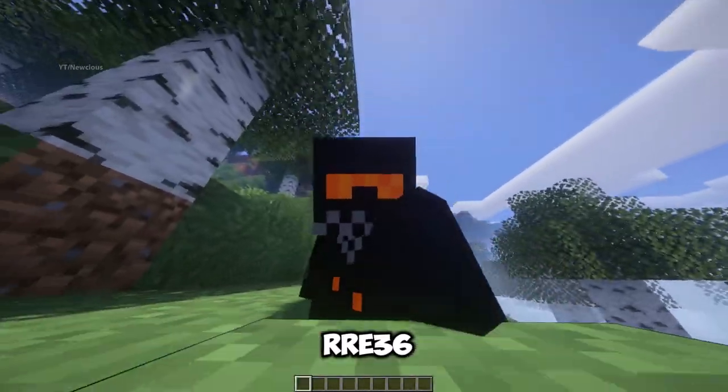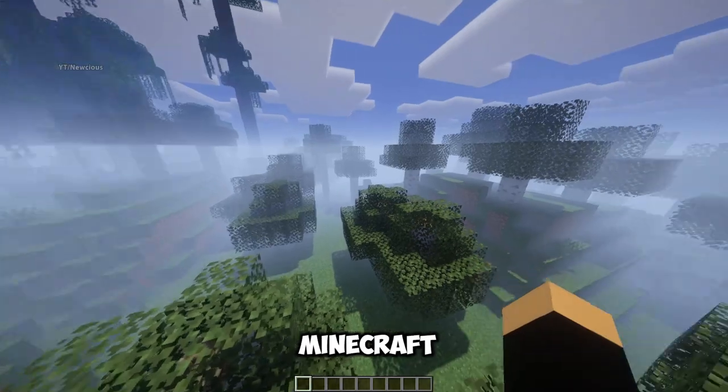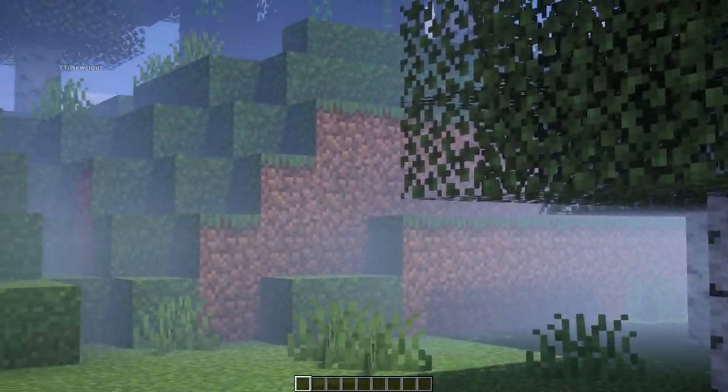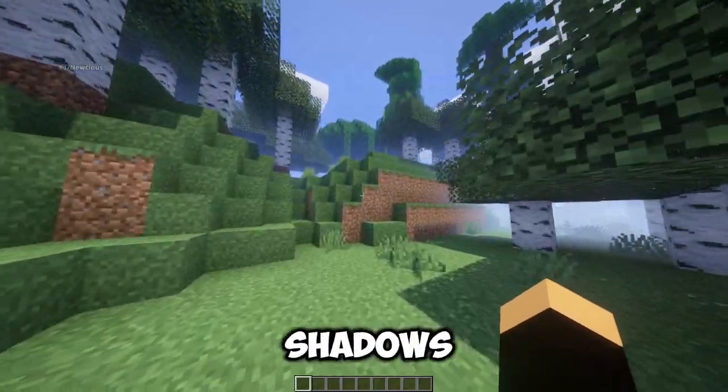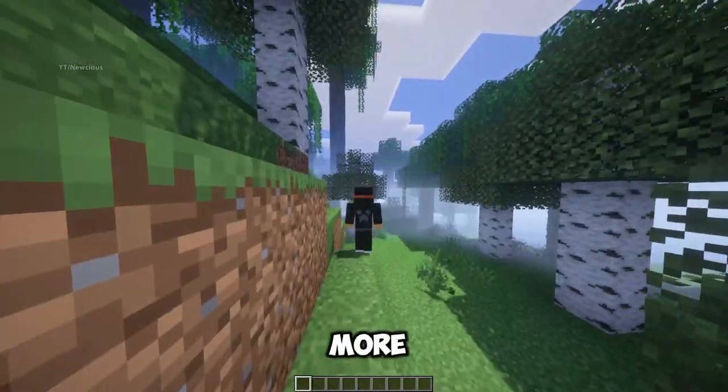Vanilla Plus by RRE36. This shader is perfect for players who do not want to change the look of Minecraft too much, but still want some subtle and distinct improvements. Vanilla Plus adds features like dynamic shadows, motion blur, god rays and much more, and makes the game more polished and cinematic.